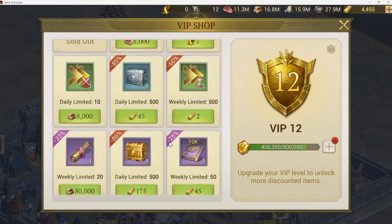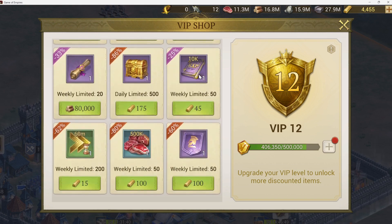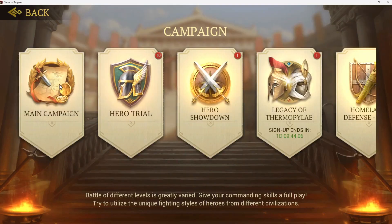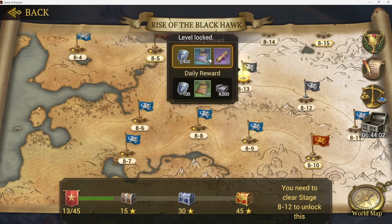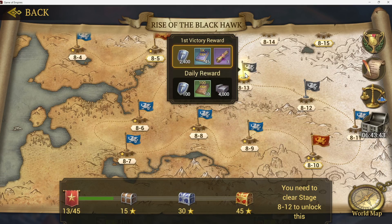XP books do cost gold in the VIP store, but you can pick up a whole bunch of those. Another place is in the campaign — at different levels you'll find XP rewards. For example, there's a level giving 45,000 XP just for defeating it for the first time. So even if you can't beat it all three stars, if you can get that first star, that first reward is a big bonus.